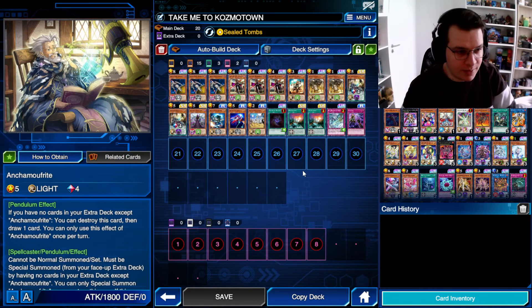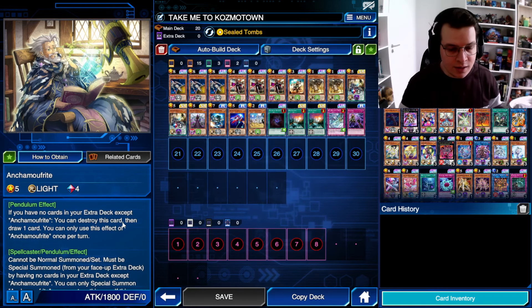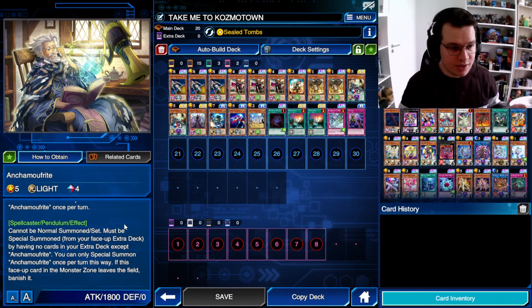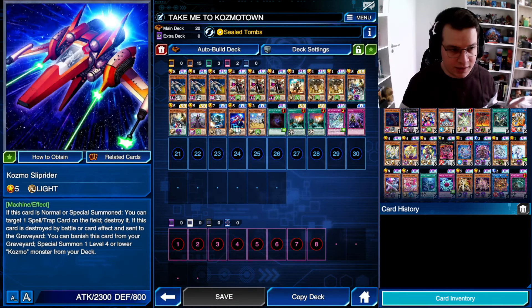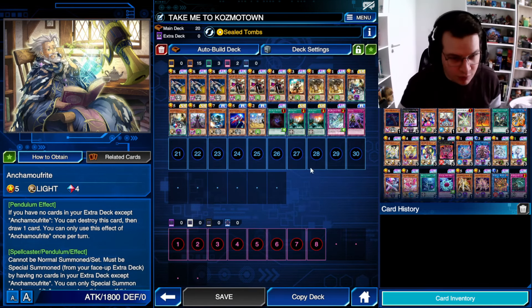In terms of draw power, we're playing Enka Mufrite. I think this is the first time I've actually pronounced this card's name out loud — I hope I did a good job at it. It can basically set itself in a scale, pop itself to draw you a card, and then you can maybe special summon it from the extra deck if you need a body or tribute fodder for like Dark Lady or Slip Rider. It's a pretty good card. I'm only playing two of it — the original Chivalrous list was playing three, but I think two is more than fine.